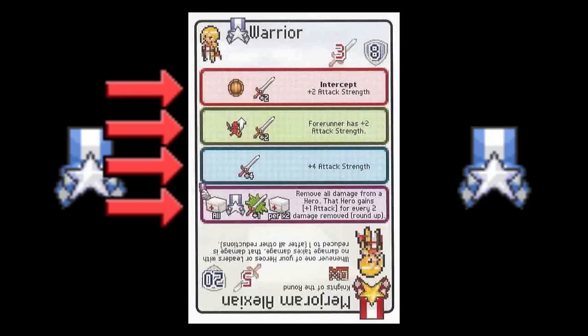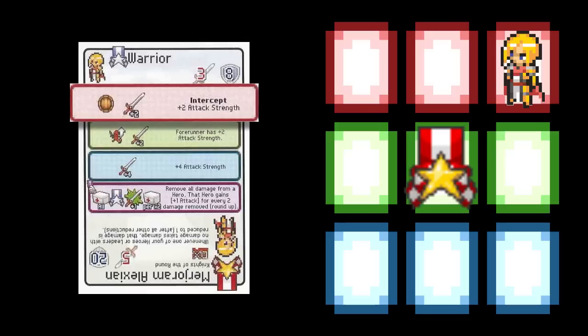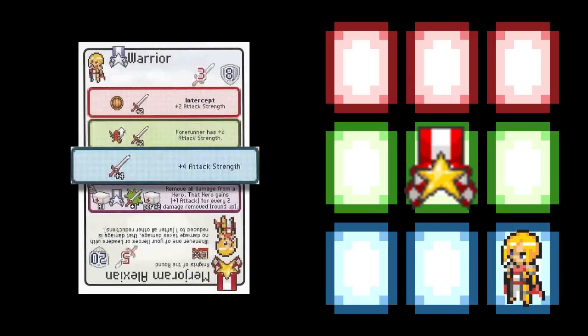Heroes are less powerful than leaders, but have different abilities and powers depending on their placement from their leader. If a hero is in the first row above the leader, they are vanguard heroes. They follow the actions and abilities found in the red section, which usually is offensive or defensive. Green flank heroes are on the left and right of the leader and follow the green section. Their abilities can range from giving stat boosts to allies to tactical abilities. Rear heroes can have supporting abilities to range attacks; their abilities are found in the blue sections.